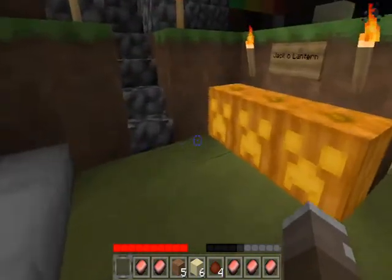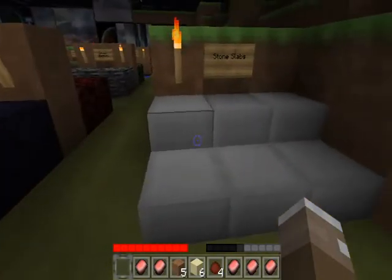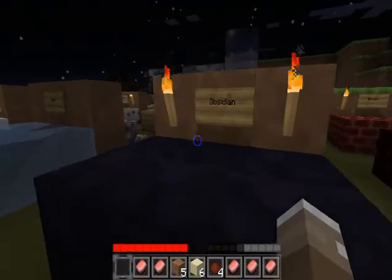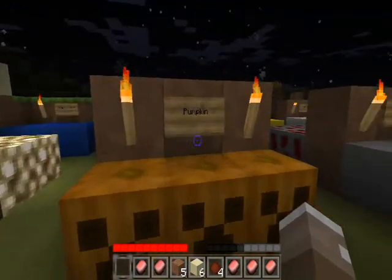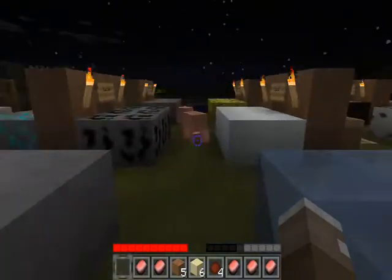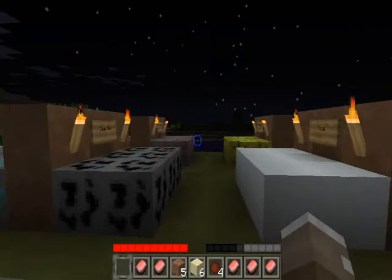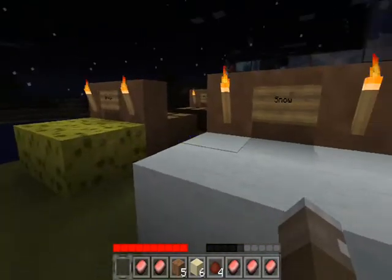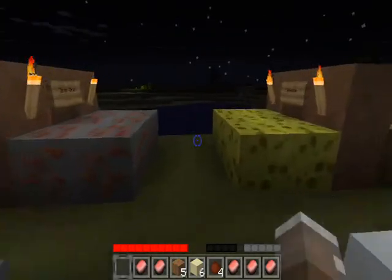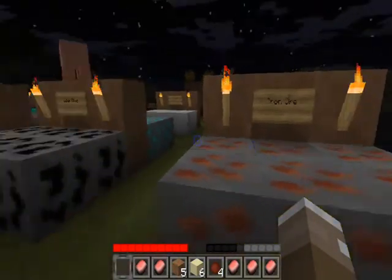Over here, we have jack-o'-lanterns with creeper faces. Stone slabs. Obsidian and pumpkins, also with creeper faces on them. We have ice. Stone. And there's a pig just roaming around. Snow. Coal ore. Sponge. And iron ore.